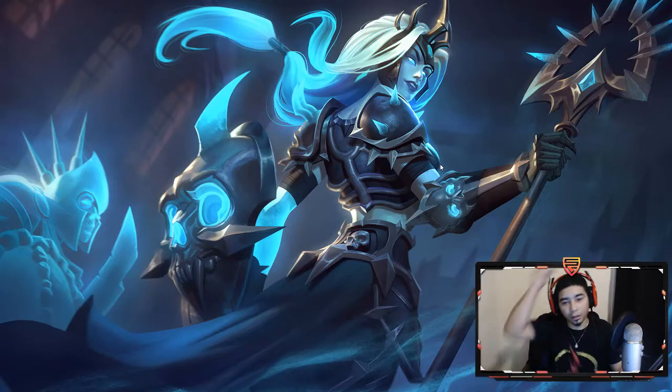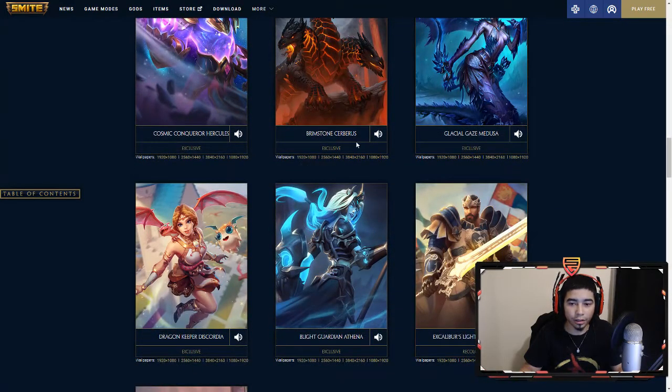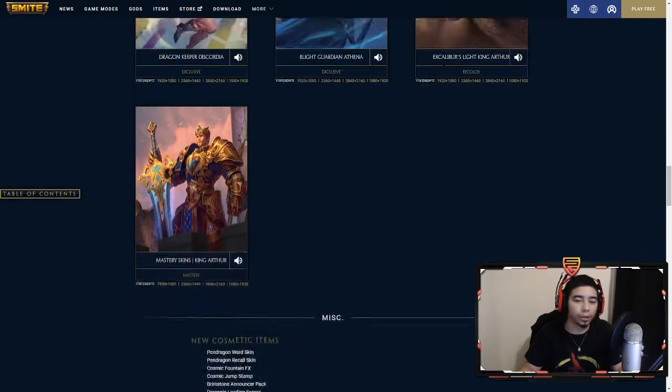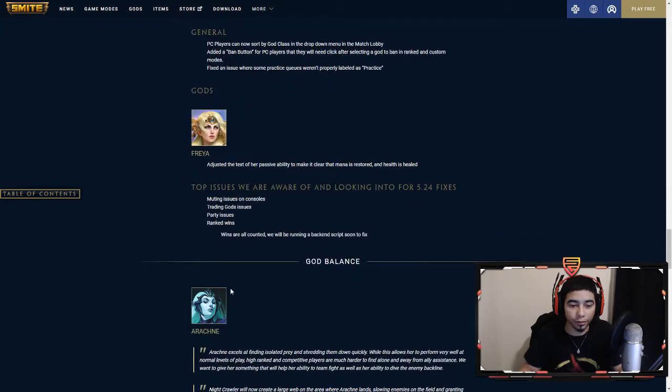And then lastly we have Flight Guardian Athena. This one looks very badass — I like it a lot because it reminds me of the Lich King in WoW. So those are the skins: Hercules, Cerberus, Medusa, Discordia, Athena, and then we have the recolors and mastery for King Arthur. Like I said, go check that out.